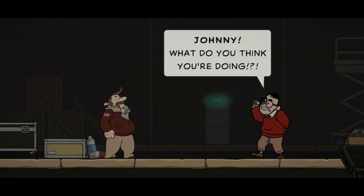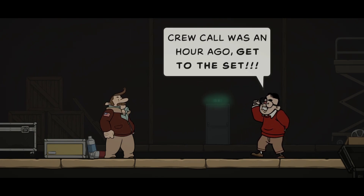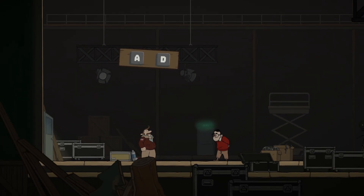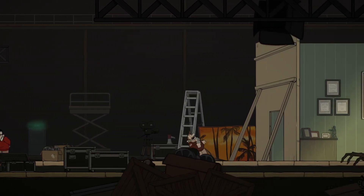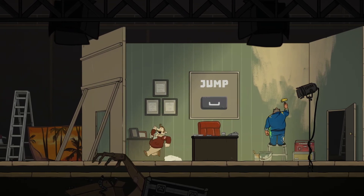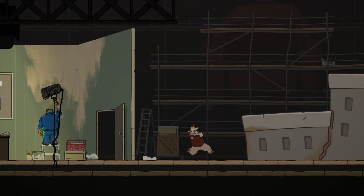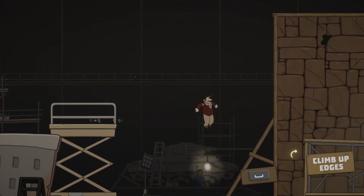In-game, we hear: 'Johnny, what do you think you're doing? Crew call was an hour ago. Get to the set.' So we've got basic controls — A and D for left and right. This is a 2D platformer, but I absolutely suck with keyboard and mouse so I'll still have some issues. Space bar is jump. We're just going to make our way to the set.